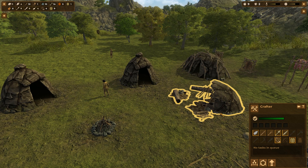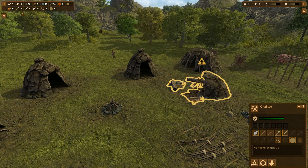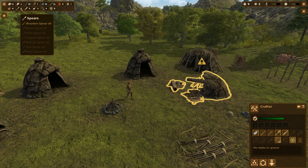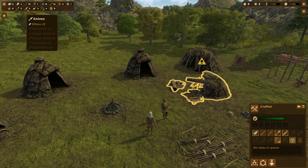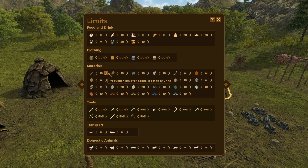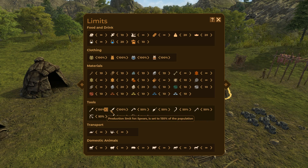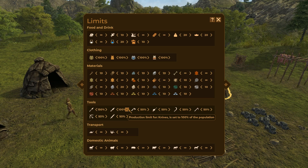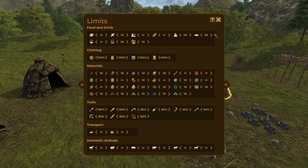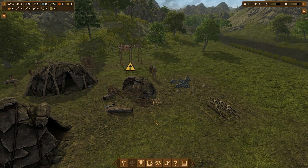I'll set this to high priority. Probably why they're not crafting — we already have nine spears and nine bifaces, and our requirement in our limits was to only produce 100% of spirit population. Let's boost that up to 125, maybe even 150, and boost our knife production to 150 as well. Now we'll actually start crafting some bone implements.